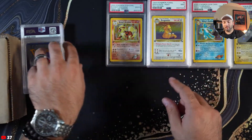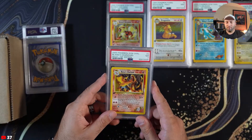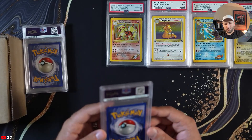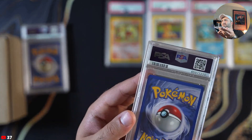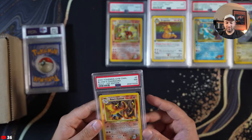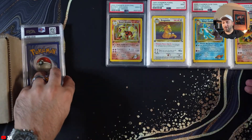Fossil Dragonite PSA 9. Blaine's Charmeleon — this one kind of stung. It has... I mean, I don't know if this is a seven to be honest with you. Might have to crack that one.